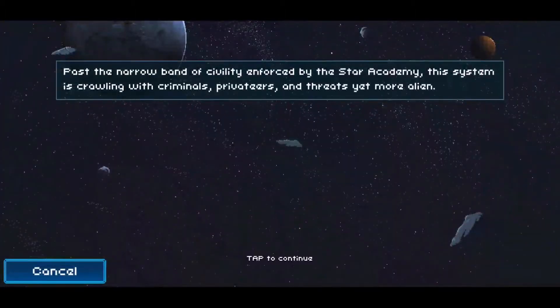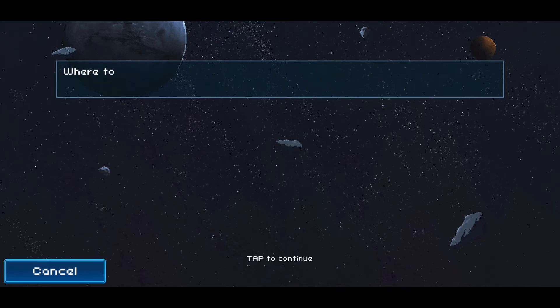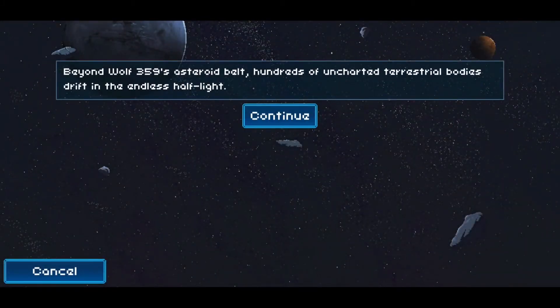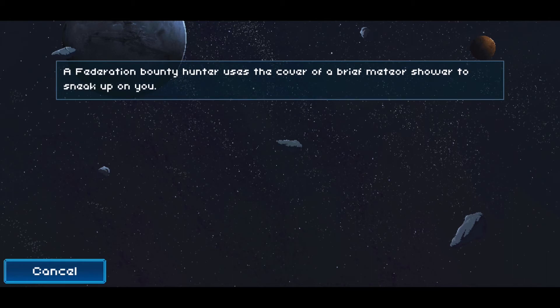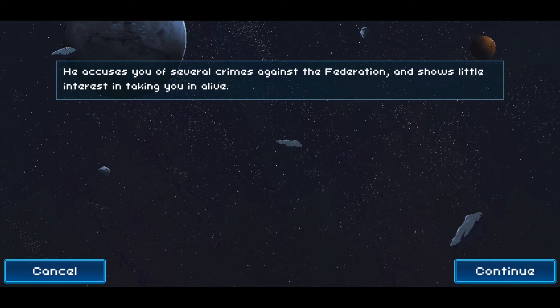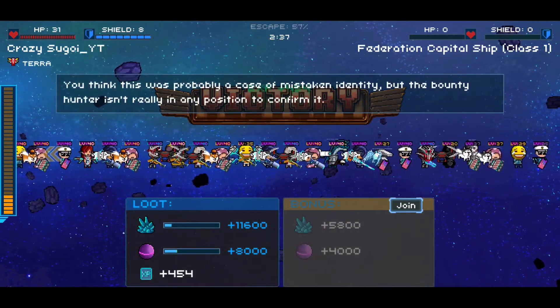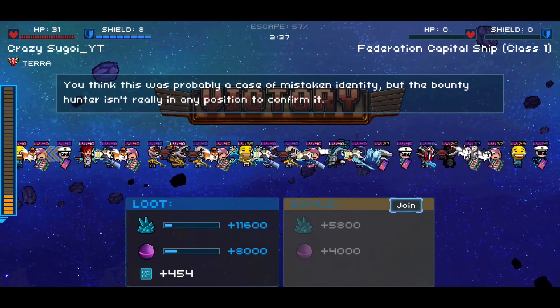Past the narrow band of civility enforced by the Star Academy, this system is crawling with criminals, privateers, and alien threats. Mission options include: explore the system reaches, investigate a malfunctioning hypergate, or investigate an abandoned station — that one might give you like a hundred gas. I'm going to explore the system reaches. Beyond the Wolf 359 asteroid belt, a Federation bounty hunter uses the cover of a meteor shower to sneak up on you, accusing you of several crimes against the Federation and showing little interest in taking you in alive. We wipe that up — 454 experience points, pretty easy. The bounty hunter isn't in any position to confirm whether it was a case of mistaken identity.